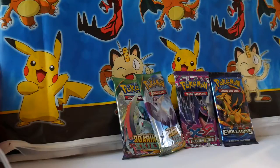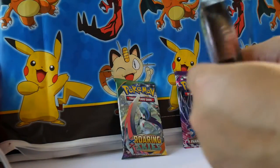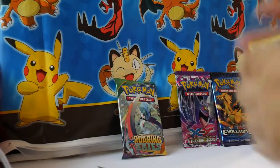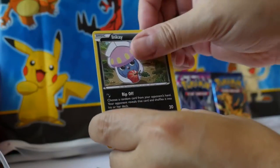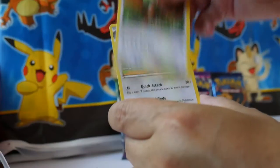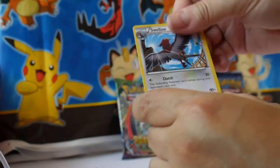So this was an all XY Mystery Power Box — we got Primal Clash, Phantom Forces, Roaring Skies, and Evolutions. Let's go with Roaring Skies since we've got an extra one. We got an Inkay, Binnacle, Hawlucha, Cascoon, Meowth, Ferrothorn, Unfezant, Electrode, a Reverse Wally, and a Swellow — non-holo rare.